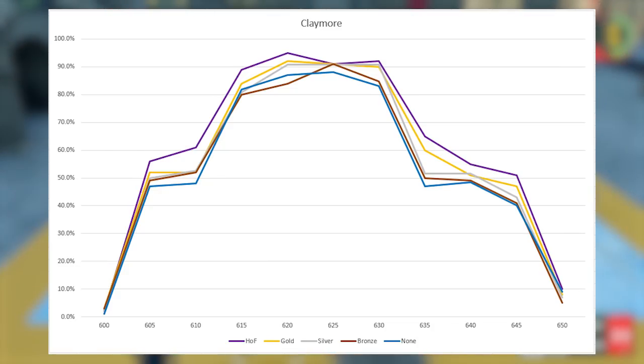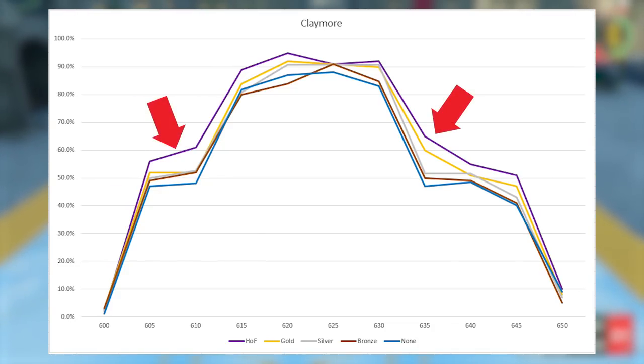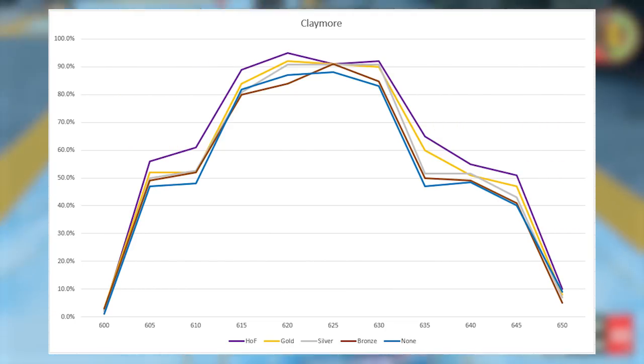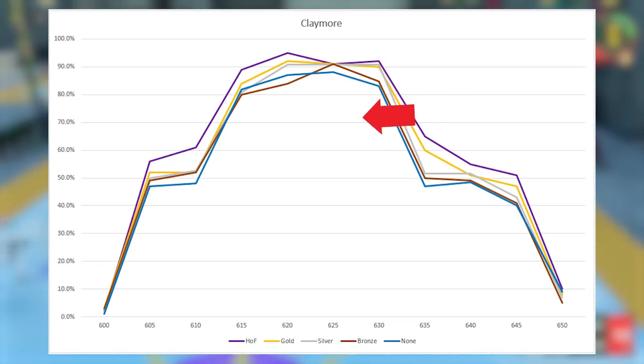Looking at the chart, the boost here appears to be pretty significant for shots that are slightly mistimed — we see over a 10% boost on both the early and late edges of the green window when comparing Hall of Fame to no badge. Hall of Fame sees a huge boost throughout the entire green window, while the boost from gold level and below seems to only be more noticeable toward the later edges and in the middle just slightly.